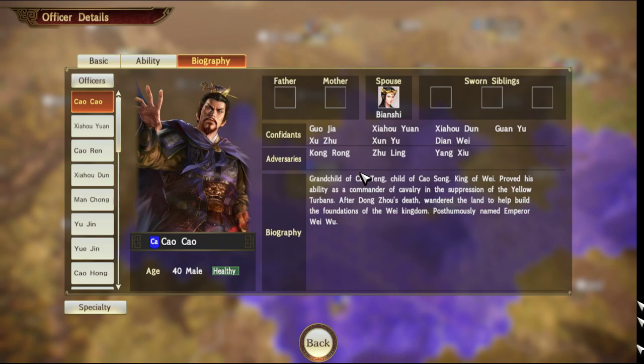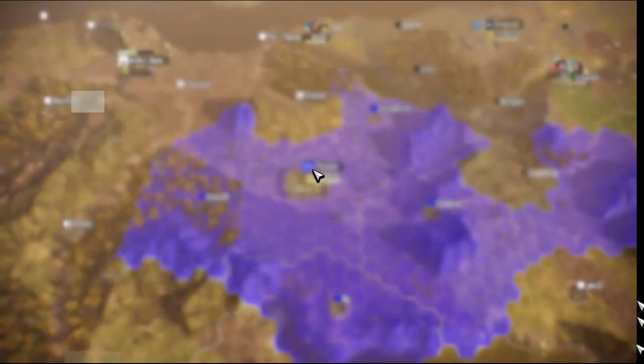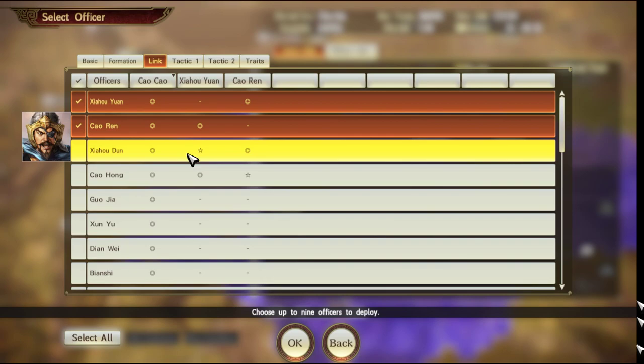It's also worth noting that family members have a confidant link that isn't displayed in the biography list. For example, Cao Pi would be the son of Cao Cao and would have a confidant link despite it not showing in the list. Now, if we go to the deploy unit screen, quite conveniently, if you select an officer and filter by name, you can then click units that are confidants based on the icons. Stars are the highest degree of confidant, with circles with two rings and circles with one ring respectively being at lesser degrees of confidants.